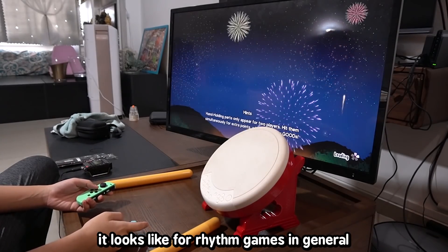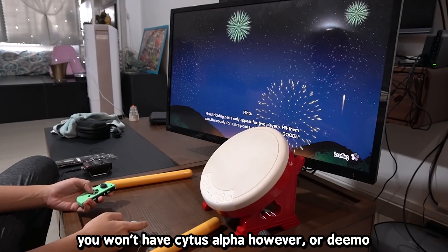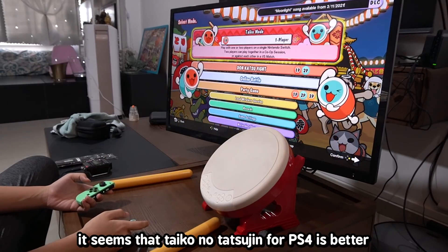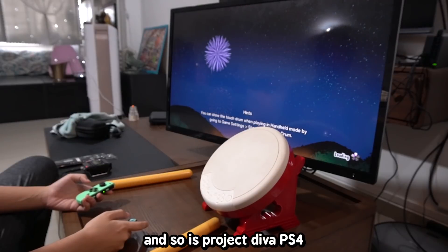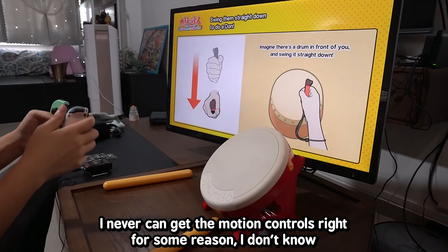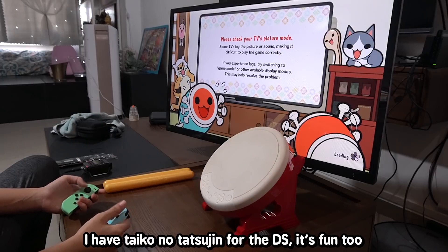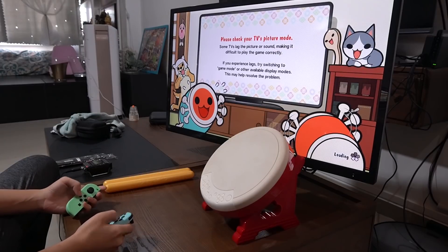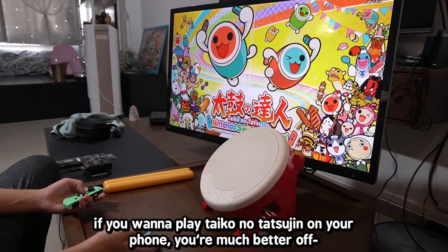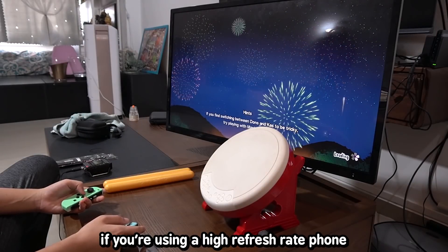It looks like for rhythm games in general, if you want a console specifically for rhythm games, PS4 is the best — though it won't have Cytus Alpha or Deemo. Taiko no Tatsujin for PS4 is better, and so is Project Diva PS4. I should play Taiko no Tatsujin for DS sometime — I have it and it's fun. Taiko no Tatsujin for mobile is not very good though — it's stuck at 60 frames. If you want to play Taiko on your phone, you're much better off downloading a simulator, because at least it's not capped at 60fps if you have a high refresh rate phone.